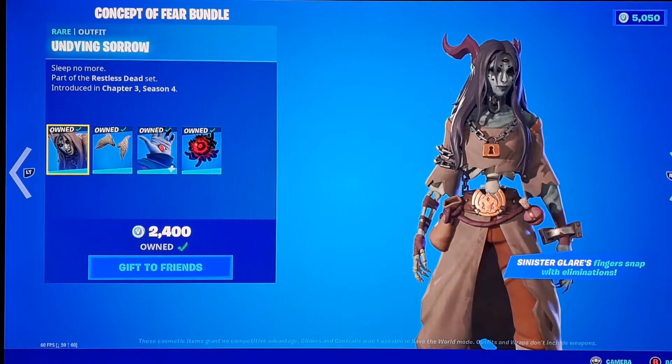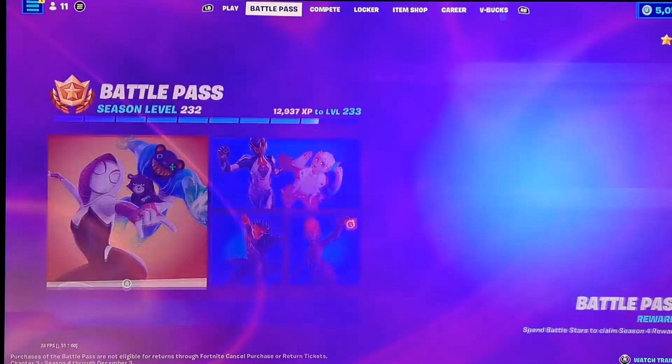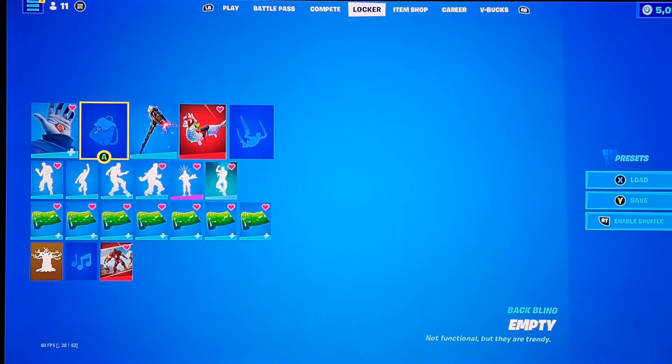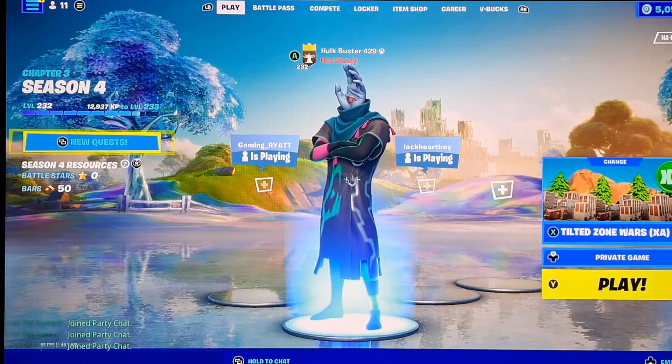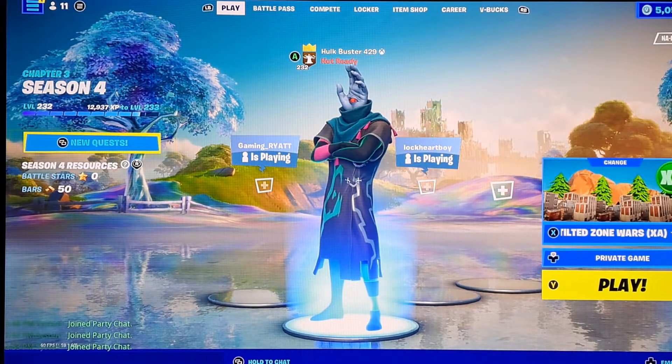Part one is the Sinister Glare, part two will be the Undying Sorrow skin. We're going to go over the best back blings and then the best pickaxes, and hopefully we can find some good combos.